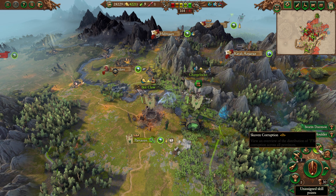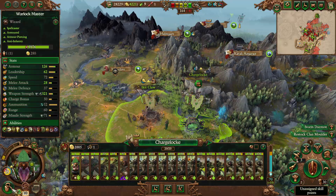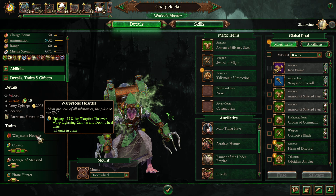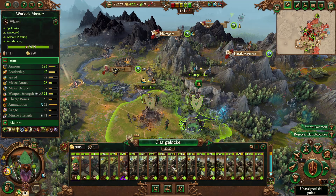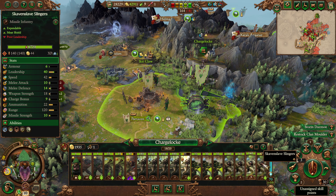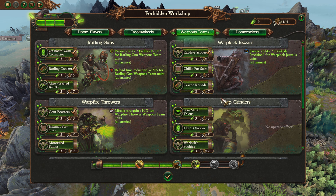Let's say six to eight Warp Lightning Cannons plus a bunch of Warp Fire Throwers, then about two to four Doom Wheels. We'll give you the Doom Flayers for now and replace them with Doom Wheels later. To do that, we first need to combine these units to reduce numbers — kind of low on melee there, but whatever, not a big deal.